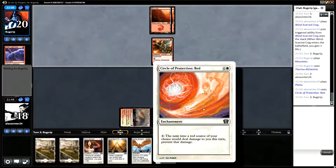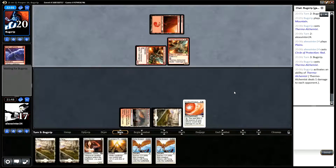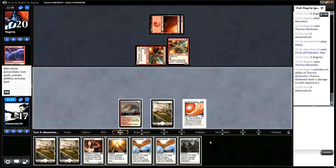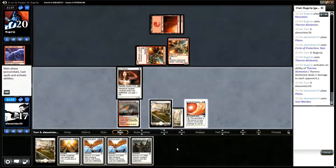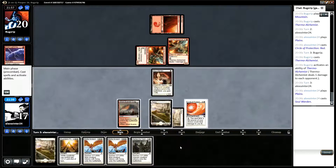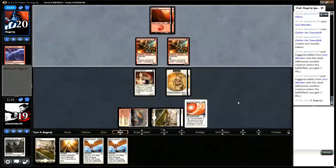Circle of Protection: Red is only damage to you as the player — that's worth noting. I think we go Soul Warden and Gather the Townsfolk together. That's quite worth doing because we want to have the ability to tap something for Battle Screech next turn, and it's very likely Soul Warden just dies. So we get some immediate value out of Soul Warden that way as well.